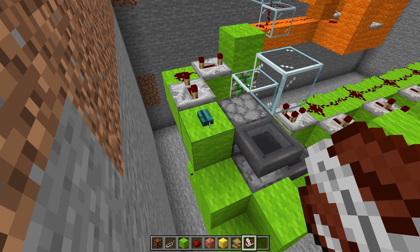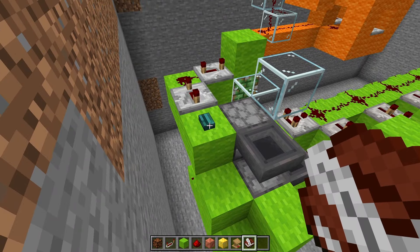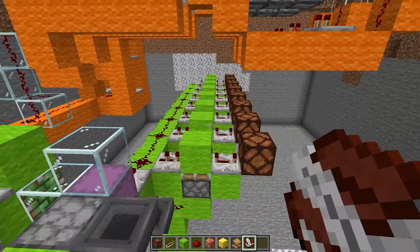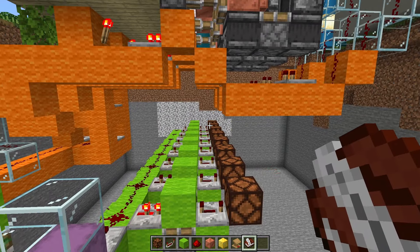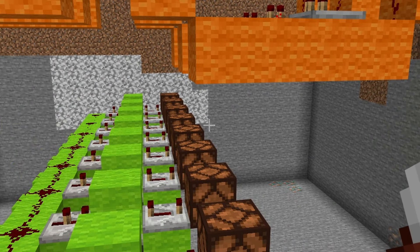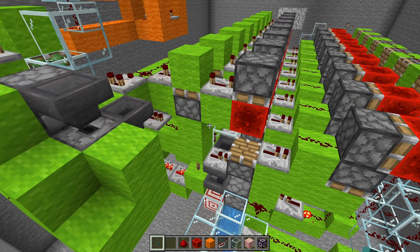All we have to do is send a signal to this block right here. Press the button — it's going to shoot out a shulker box. We got one signal which was randomized. Press it again, we'll get a different signal. Press it again, we'll get the fourth one. As you can see, we are currently generating a random output. Things are getting big, guys — big, but very dense. And most importantly, it's working now.